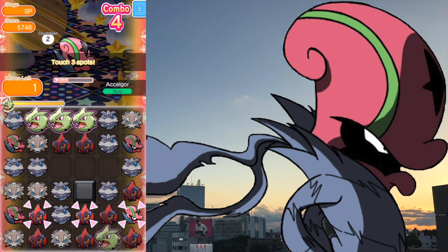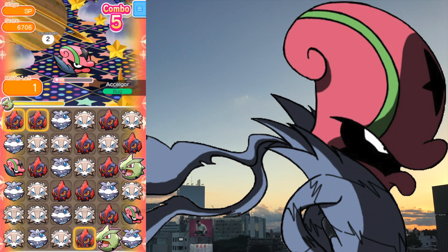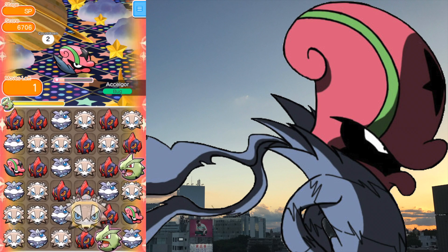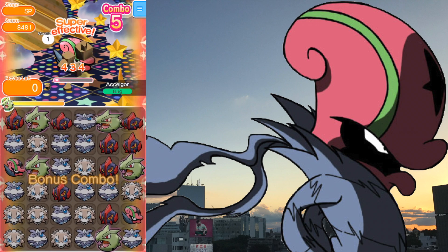But once Tyranitar comes online you're able to extend your combos really well. If you can lead off with Lycanroc and get some matches it's really sweet. It doesn't have to be Lycanroc — if it's a flying team, something that boosts the damage flying Pokemon do in a combo — and you'll be able to clear the stage pretty easily.